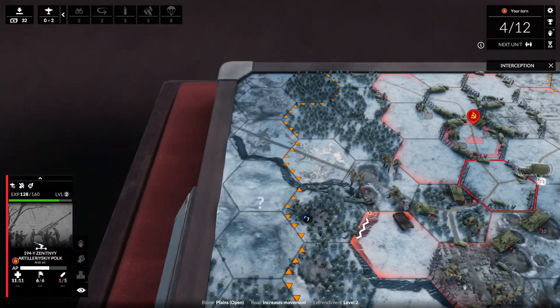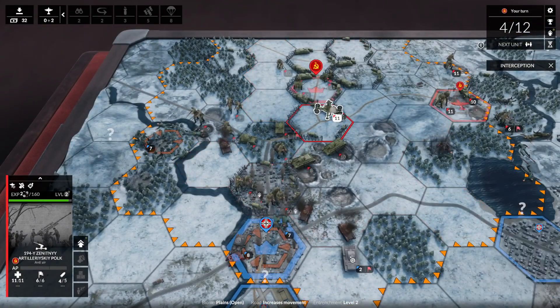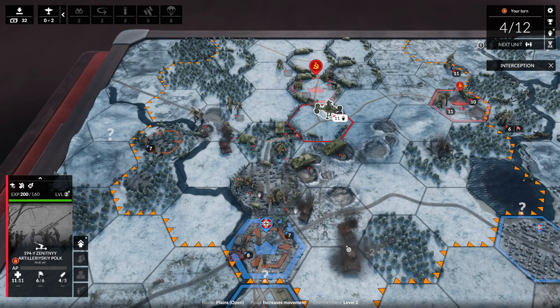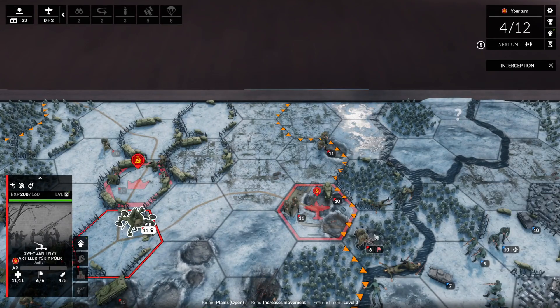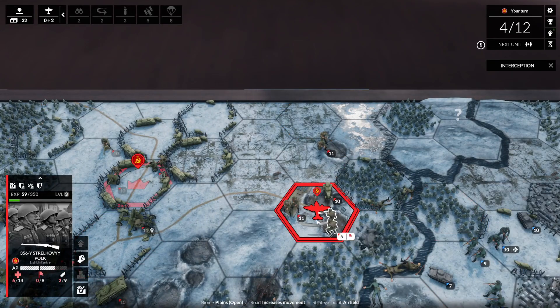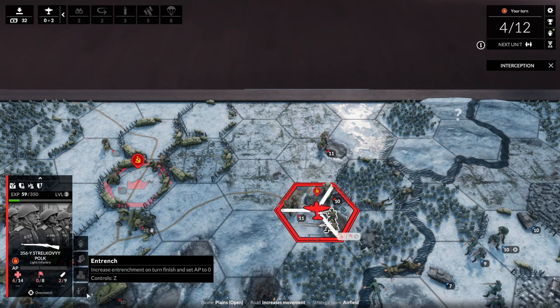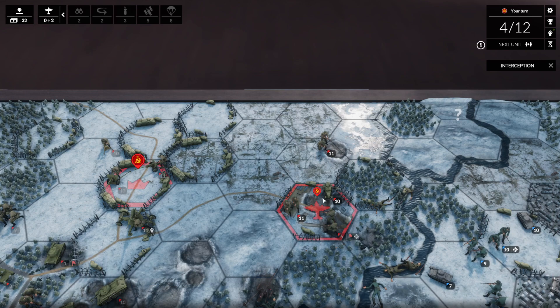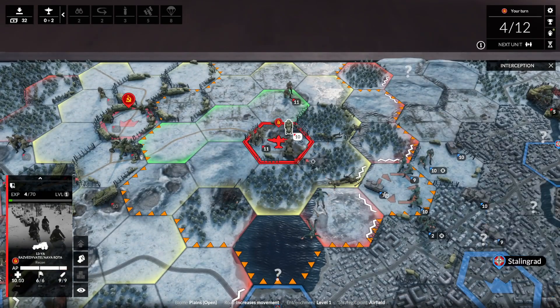We have gotten off to an early start in this battle where things have not been going super great. We did manage to take a key airfield on the right flank, which opened up the ability for us to call in air units for our own air attacks — I like the way they handle air combat in this game. But our attacks on the left have been met with much more German resistance, and we've lost pretty heavy casualties. The battle is far from decided so far, and we're going to pick things up here.